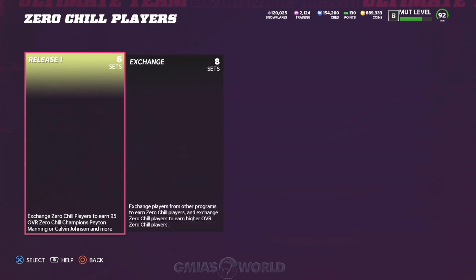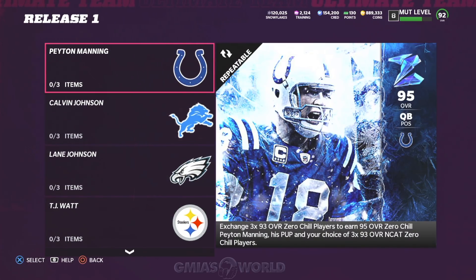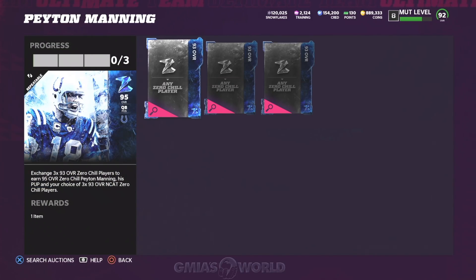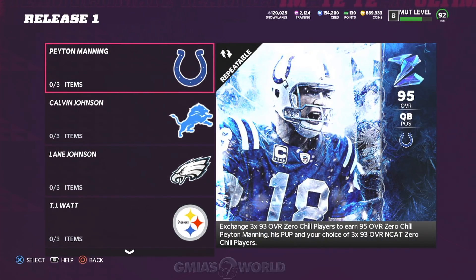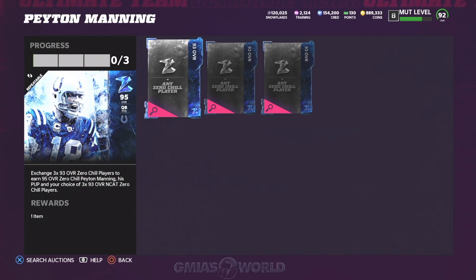When you do these Zero Chill Hero Masters to get Zero Chill Peyton Manning — these guys are masters for part one, him and Calvin Johnson — you get back 93 overall NCAT Zero Chill players. Those guys quick sell for Snowflakes. What I was doing yesterday: while Peyton Manning was a decent price, I made his card, got the NCATs, quick sold them for Snowflakes. But when I went back to do it again, his price had already plummeted to almost 300K, so it doesn't make sense anymore.